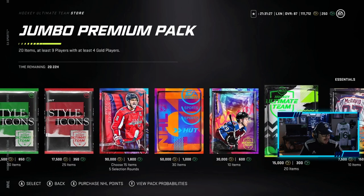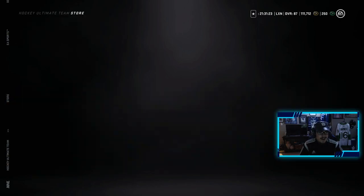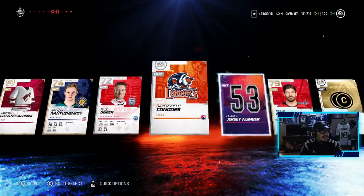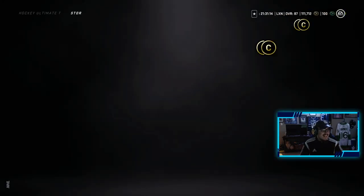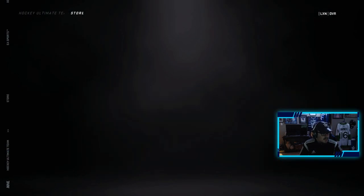Oh EA, you guys are such trolls. 250 points left — I guess we just go with the 150 pack. I'm a little mad to be honest. Not even a purple pull out of those — we had a 69% chance of getting an 86-plus and EA just did not deliver. Such tough scenes.